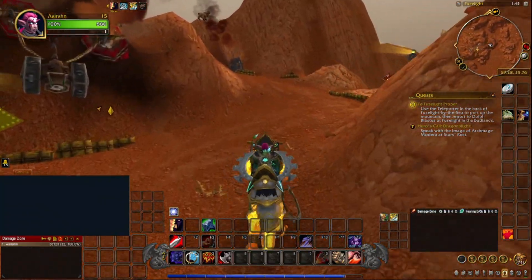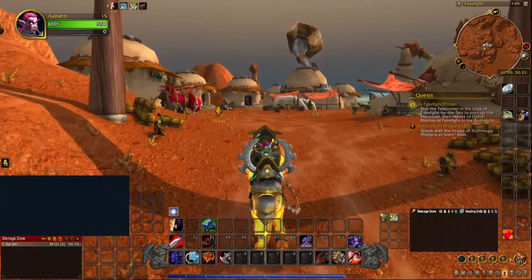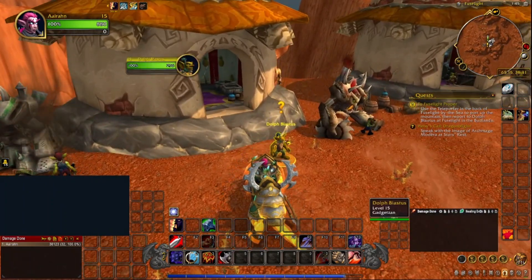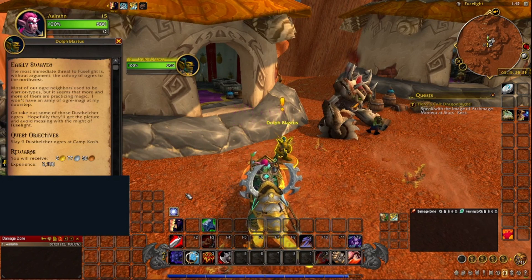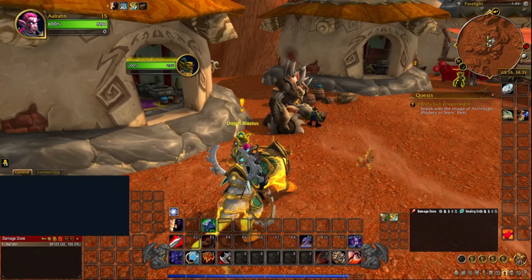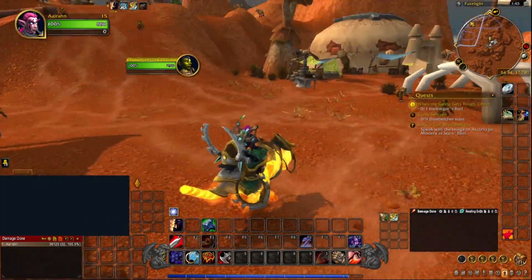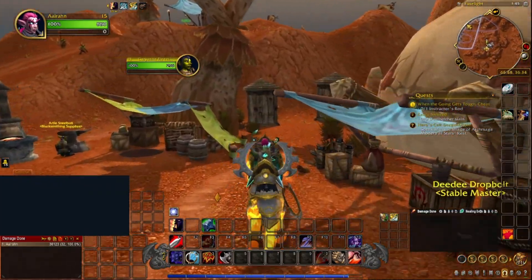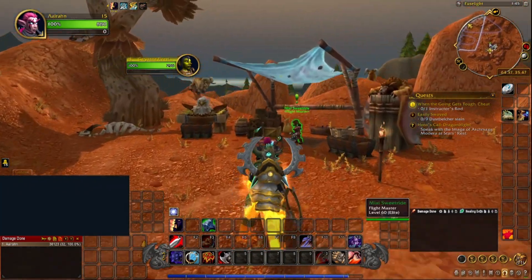It's there — here we are. This is Fuselight! Oh hello, welcome to Fuselight. It's Lee Suede. Oh my gosh, these banging and clanging sounds are awful. I'm just gonna take this quest and run away. Give me your quest! Let's get away from those. Okay, let's get the flight path so we don't have to run back. Take the teleporter, and then I'll read the quests.